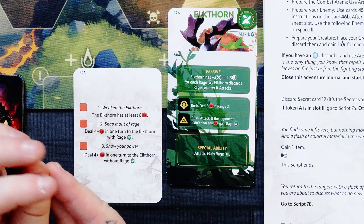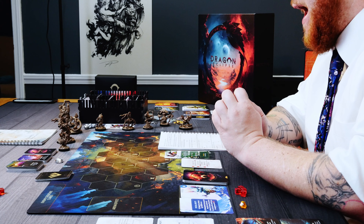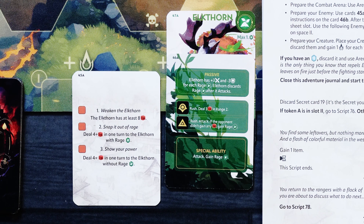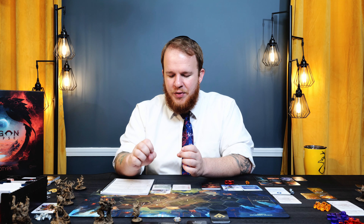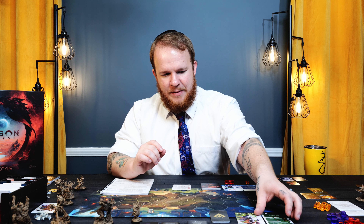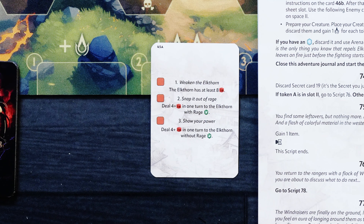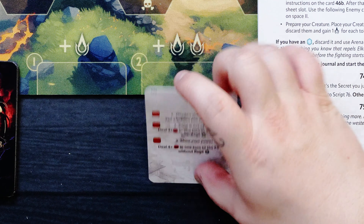The Elkthorn has plus 3 attack and minus 3 defense for each rage on the board, and discards rage after it attacks. Rush: deal 3 damage in range 2. If the opponent didn't gain any damage, gain a rage. Special ability: attack and gain a rage — he's just going to be pummeling me. Place a special ability token in the third slot, that's when it will trigger. To capture him: the Elkthorn must have at least 8 damage. 'Snap it out of rage' — deal 4 plus damage in 1 turn with a rage token. 'Show your power' — deal 4 plus damage in 1 turn without a rage token.